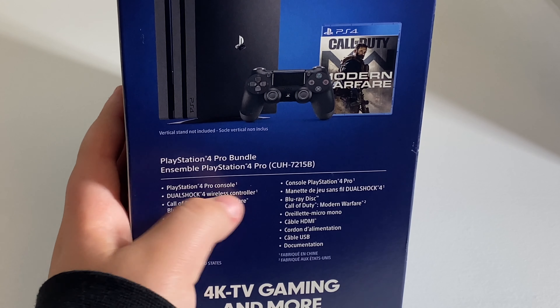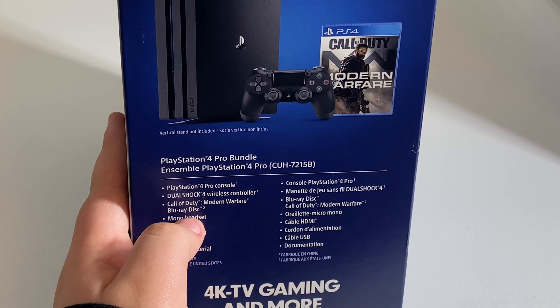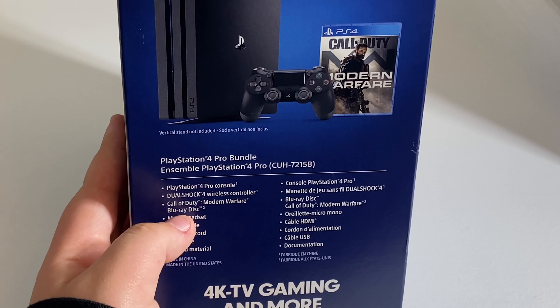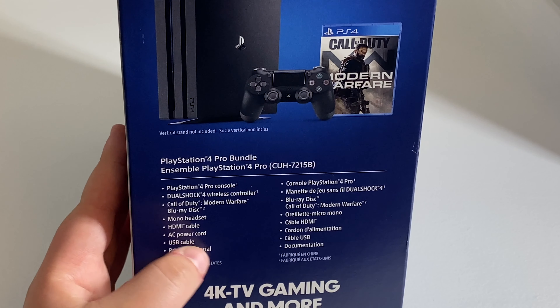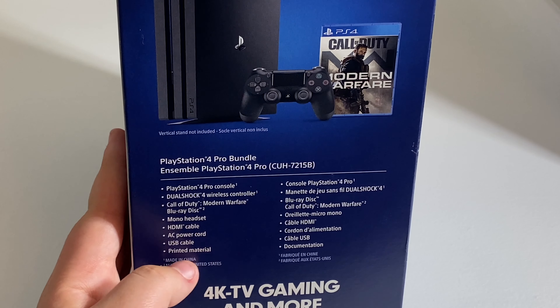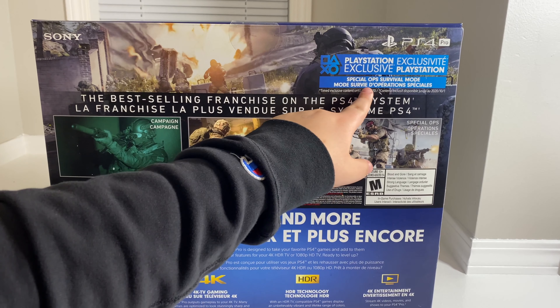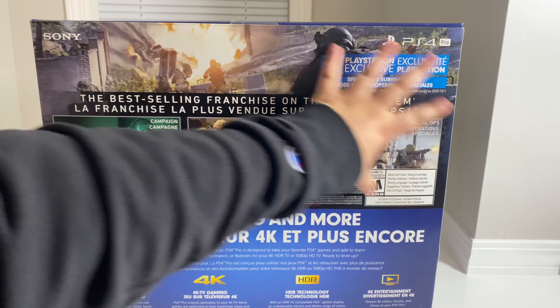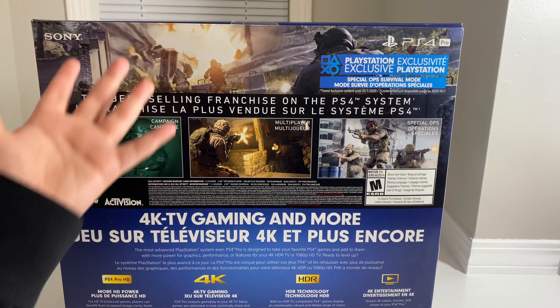As you guys can see over here, this is what the bundle includes: the PlayStation 4 Pro console, the DualShock 4 wireless controller, the Call of Duty Modern Warfare Blu-ray disc, the mono headset, the HDMI cable, an AC power cord, a USB cable, and printed material. This PlayStation also has the Modern Warfare Special Ops Survival mode because I got the PlayStation Pro that was included with Modern Warfare.